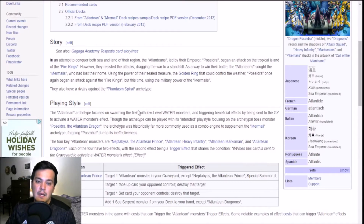Playing style focuses on swarming the field with low-level waters, triggering effects when they're sent to the graveyard by a water monster's effect. If an Atlantean is sent to the graveyard as a cost for a water monster, you trigger an effect. The intended playstyle focuses on the archetypal boss monster, Poseidra the Atlantean Dragon, but historically it was more commonly used to supplement Mermails, foregoing Poseidra due to his ineffectiveness.